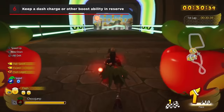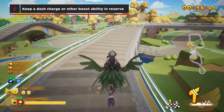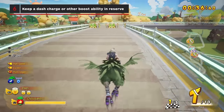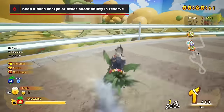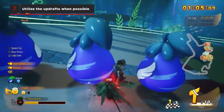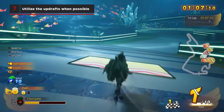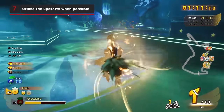Keep a dash charge or other boost ability in reserve for hazards like cactuar doors or bombs. Cactuar doors will automatically open and close, and getting caught on one will often stop or slow you down for multiple seconds and reduce your maximum speed counter. Utilize the updrafts when possible. These usually will allow you to fly over sections of the course, and you can use them to skip portions of the track.